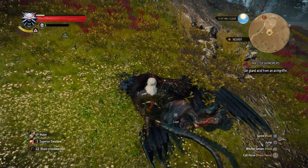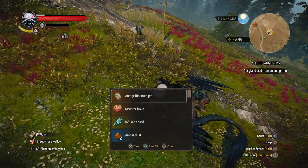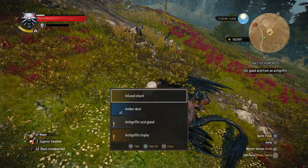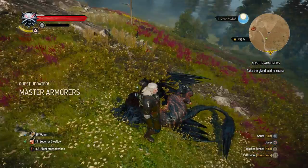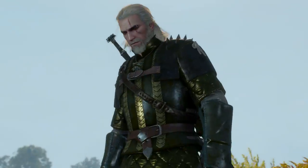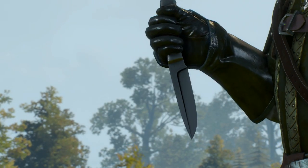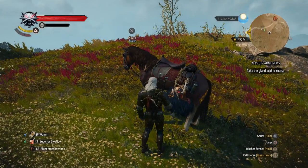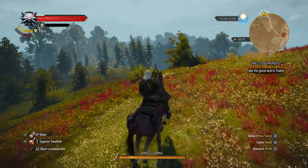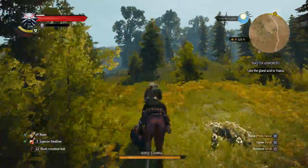That was an arch griffin — that was awesome. There we go: arch griffin mutagen, Nulcer brain infused shard, amber dust, acid gland, and another trophy. We're gonna need to see that animation again, so let's cut off its head. And stab again. Let's head back to Crow's Perch to give the gland to Joanna and see what happens next.